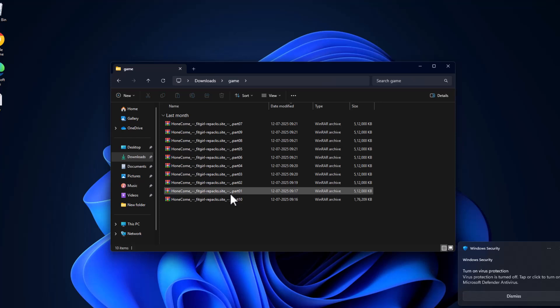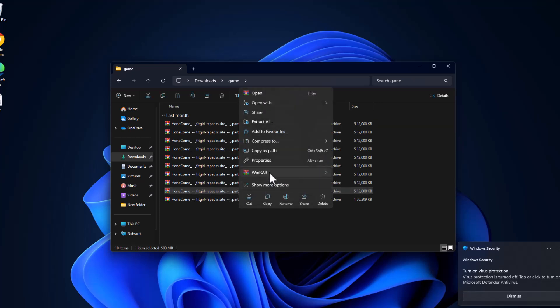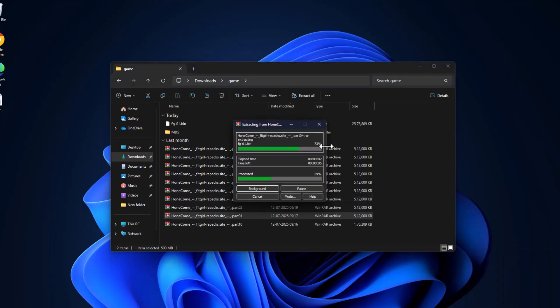Now right-click on Part 1, select WinRAR, and select the 'Extract Here' option. This will extract all the remaining parts as well.